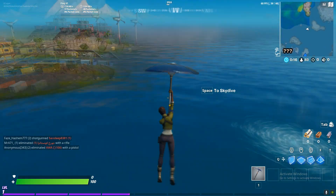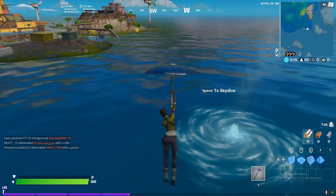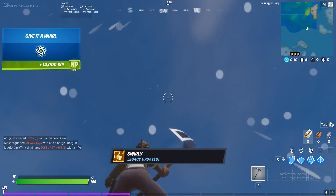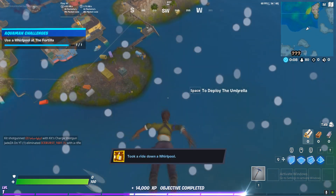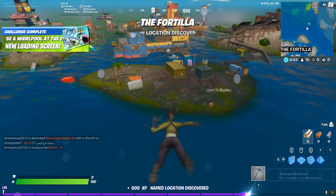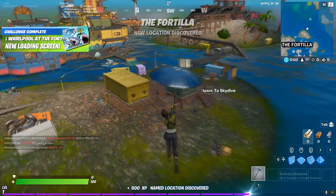So yeah, one minute. You have to do this around this location. Then use the whirlpool — there you go. Use the whirlpool at Fortilla, at the Fortilla — there you go. So the Aquaman challenge is completed.